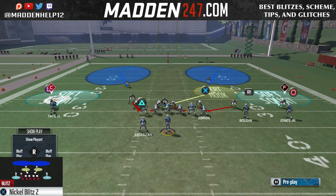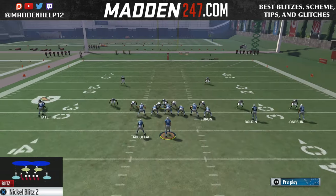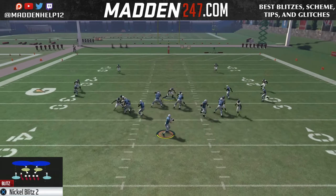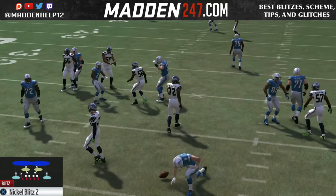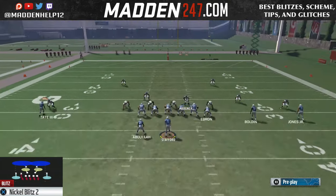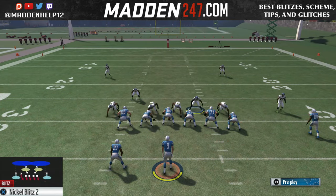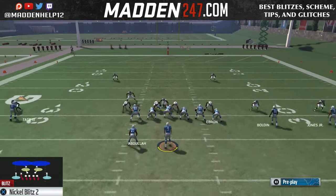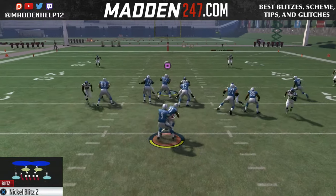What's great about this blitz is you can send three, four, five, or six players at the quarterback. The reason this works so great at the Madden Championship Series is — as you can see — we blocked seven players and we're still able to get untouched, clean pressure with them only sending three receivers out on routes.